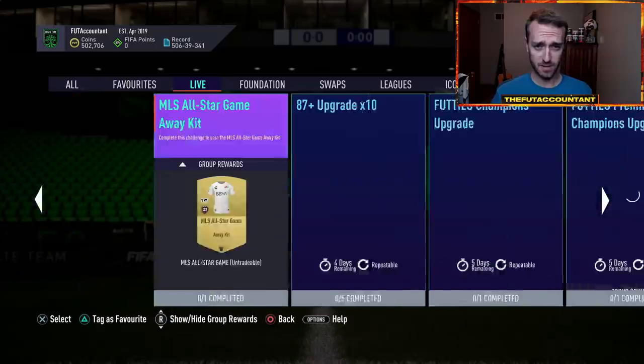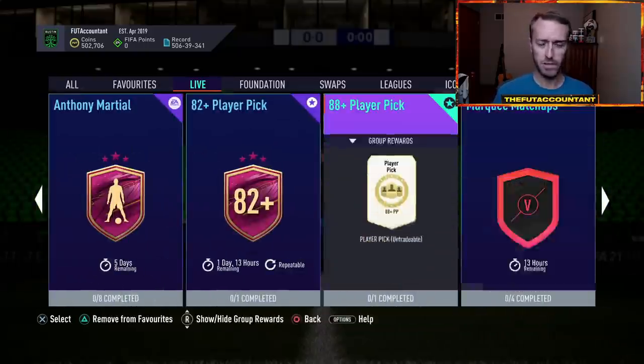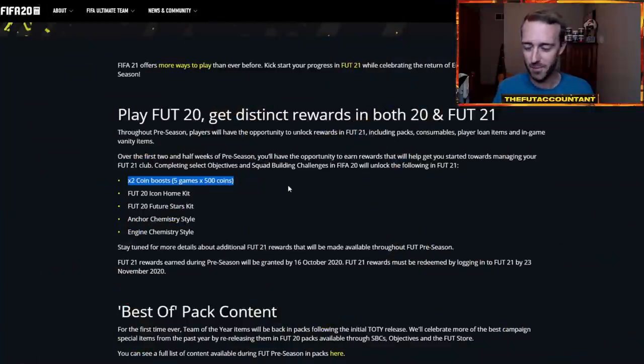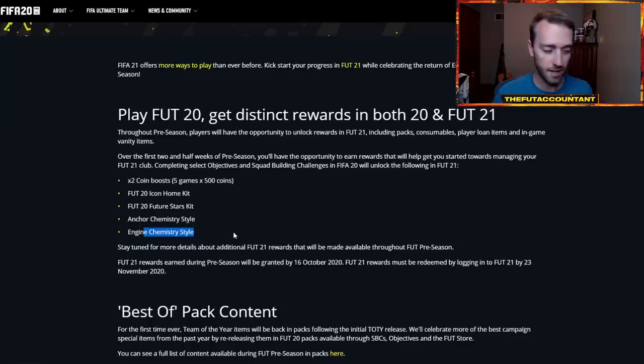Basically a lot of what we saw were normal player SBCs or normal pack SBCs — like a La Liga Challenge or marquee matchups. They release an SBC with a pack reward in FIFA 21, but it'll also tag on a reward for FIFA 22. Some of those FIFA 22 rewards — people made fun of the pre-season promo last year because some thought the rewards really weren't that much. But they can't give out insane stuff at the beginning of FIFA 22. So some things unlocked for the upcoming FIFA were coin boosts, kits, chemistry styles, a couple packs, and also some TIFOs and stadium themes.